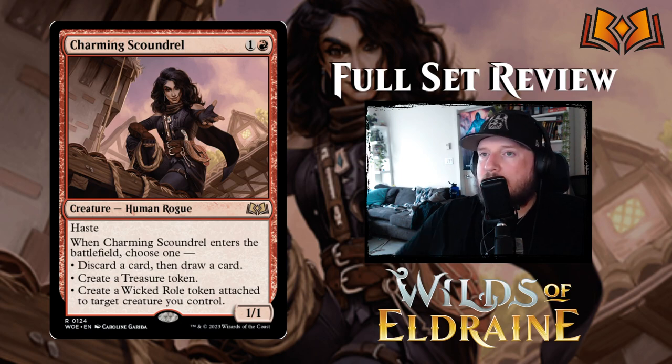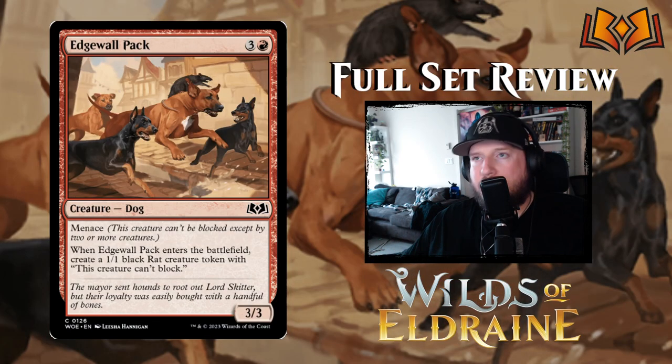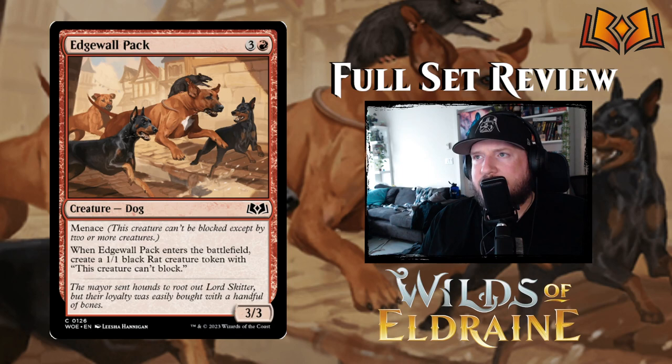Cut In is three and a red for a sorcery: deals four damage to target creature, and creates a Young Hero Role token attached to up to one target creature you control. The Young Hero Role is a token enchantment — enchanted creature has: whenever this creature attacks, if its toughness is three or less, put a +1/+1 counter on it. So the Young Hero Role lets small creatures grow over time, which is neat.